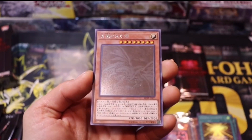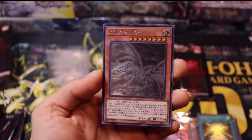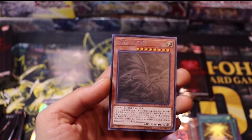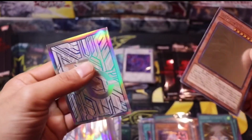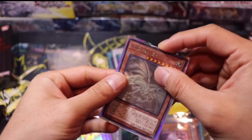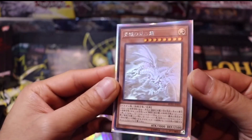We pulled a Ghost Rare! That is beautiful. Blue Eyes Alternative Dragon. That is beautiful. It would be a shame if I don't use this type of card protector sleeve. So let's do that. Wow, that is pumping amazing.